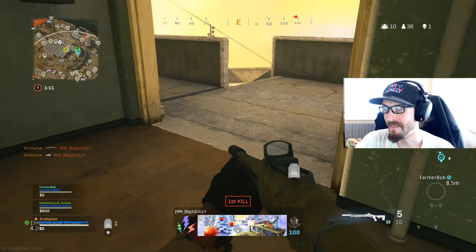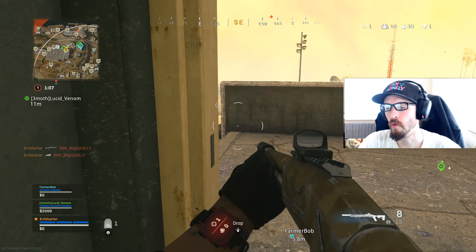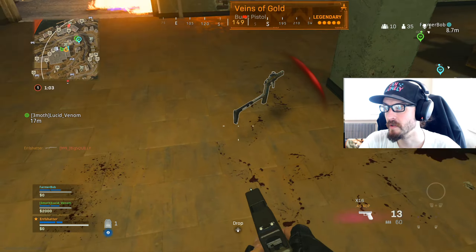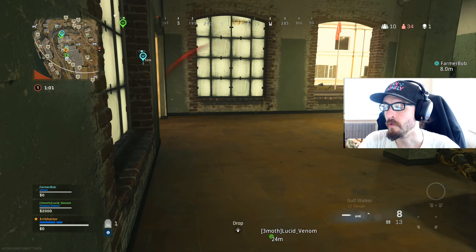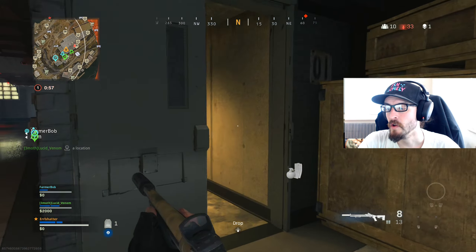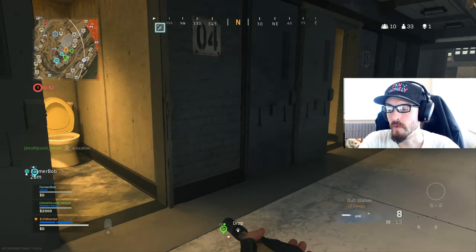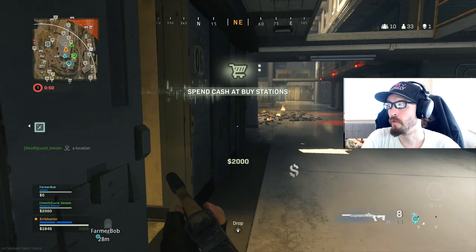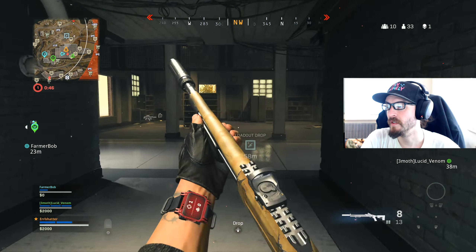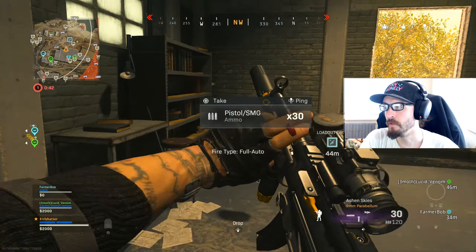The next big part is six new weapons, but six new weapons for Cold War means six new weapons for Warzone. We have the Fara 83 Assault Rifle, going to be available on launch week. We also have the LC-10 SMG, also going to be available on launch week. These are going to be obtained through the Battle Pass — the Assault Rifle available at tier 15, and the SMG available at tier 31.